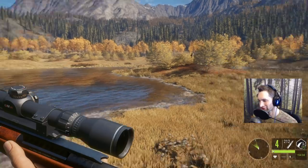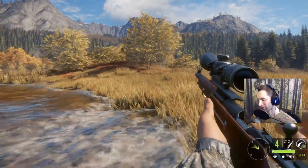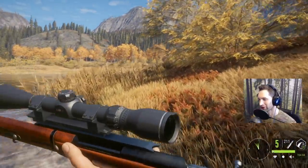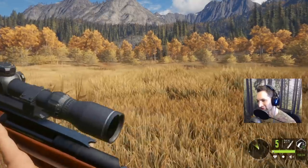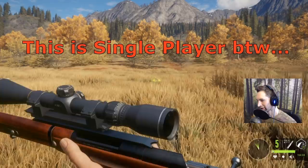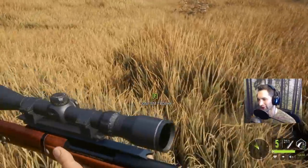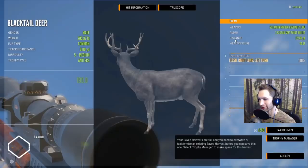This spot is set up for whitetail - it's about 1300 in the afternoon in-game so there should only be whitetail here. When I saw this diamond potential blacktail I thought, why is he here? It's two o'clock in the morning real time right now. I could come here all day during the daytime and won't see anything close to a diamond - I've been hunting a lot during the day lately and haven't seen a diamond in probably six or seven days. But this could be a diamond right here.